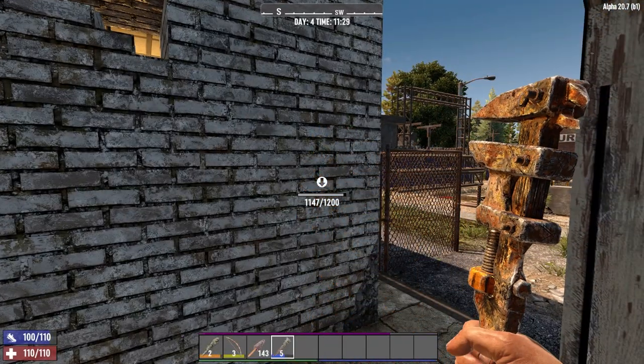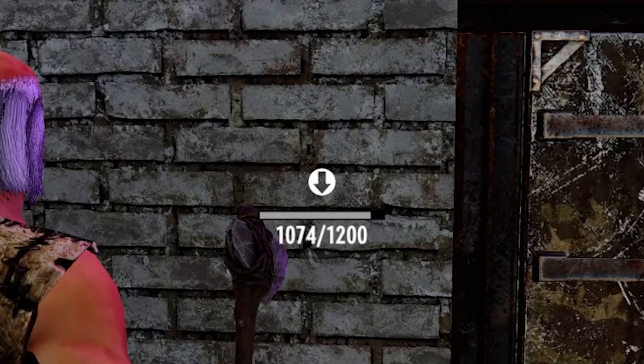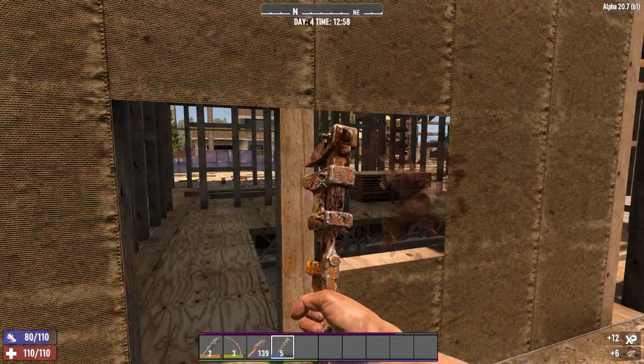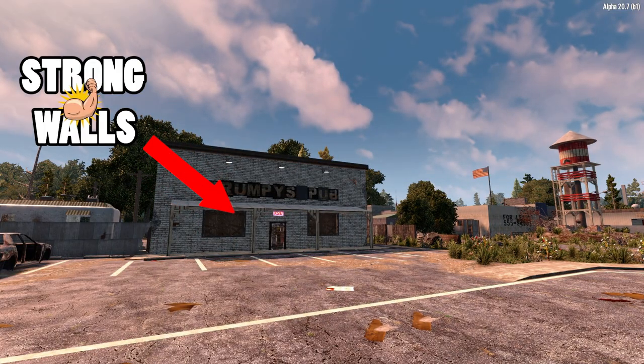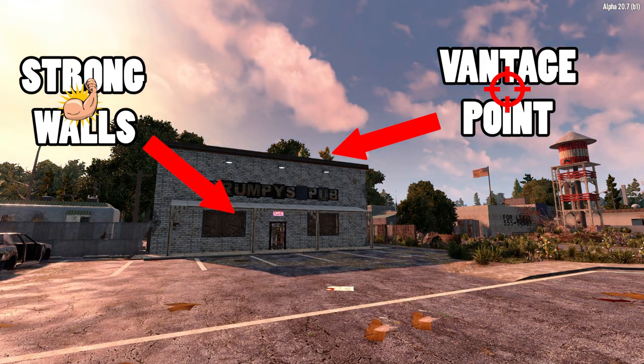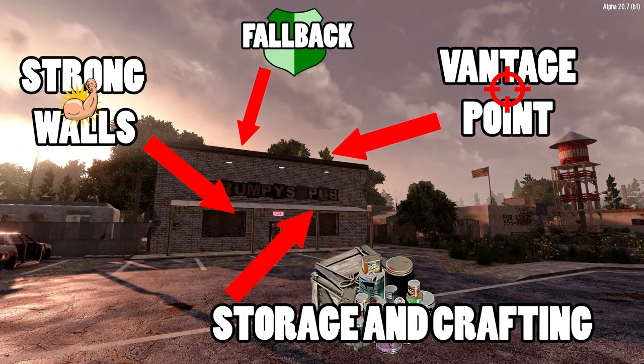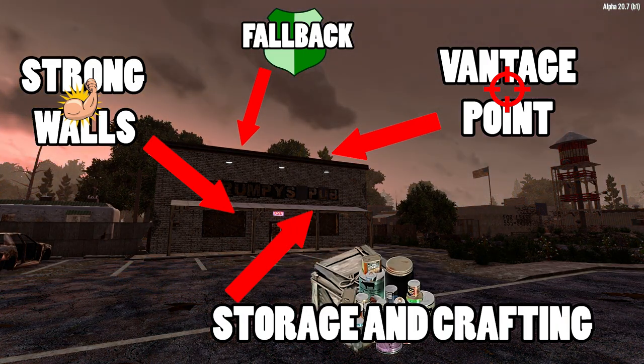You'll want to test the health of the walls as well, making sure they have a good amount of health — optimally over 1000 — as this will be much stronger than say a wooden house with 100 health walls. I prefer to have a location with a second floor, which acts as a vantage point for long-ranged attacks, gives you space to fall back if your walls are breached, and ultimately gives you more space for placing crafting facilities and storage.